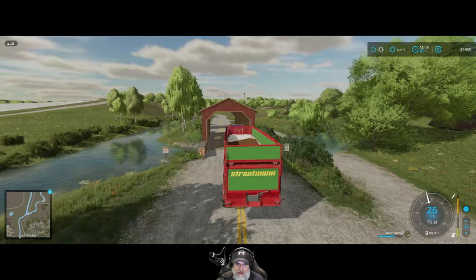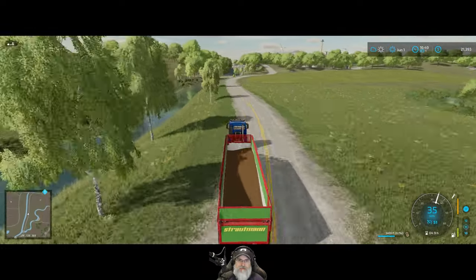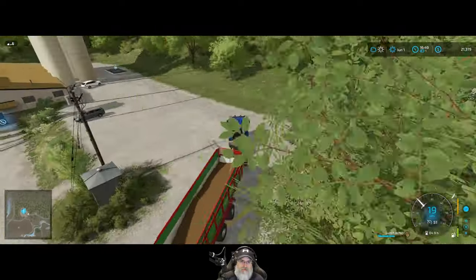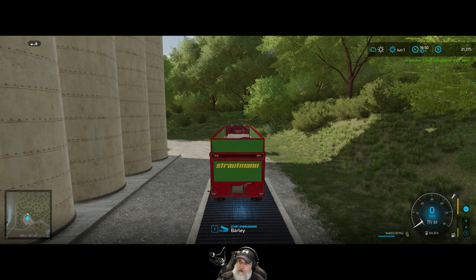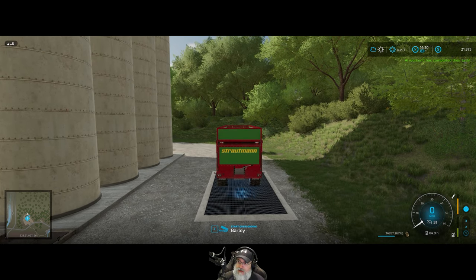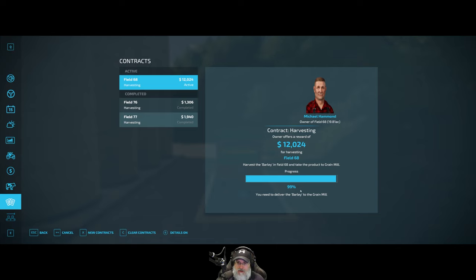Can we get through here? Yeah, we should be able to. All right, we're here. We're going to want to use the grain door so we can control it — tip side grain door. Just got to get ready to stop it as soon as the contract finishes. It's 99% because these others are already completed. What happened to the third field? I never turned anything in.